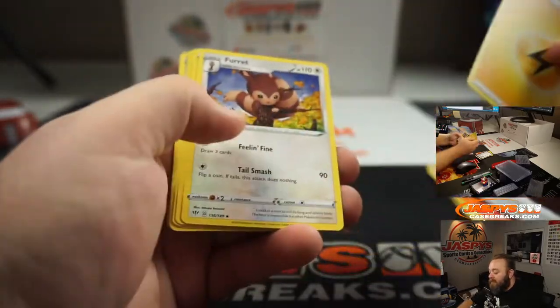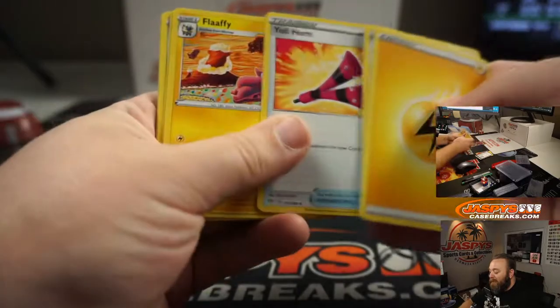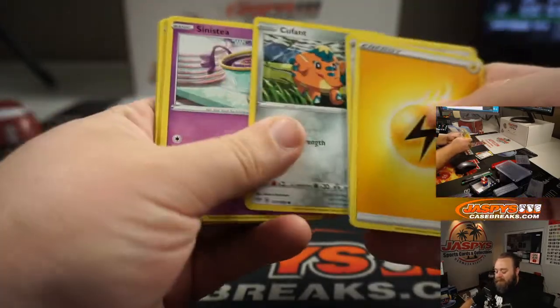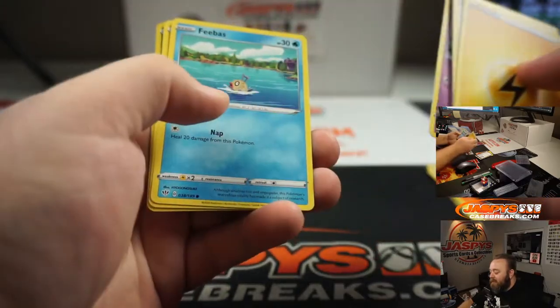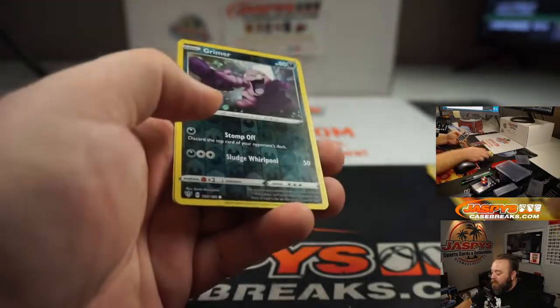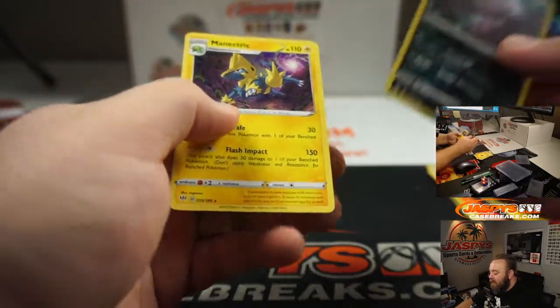Energy, Furret, Yellhorn, Flaffy, Wishiwashi, Kufant, Sinistee, Feebas, Passimian, Grimer Foil, and Manectric.